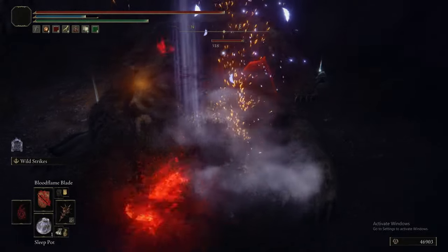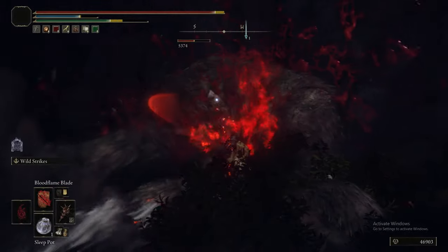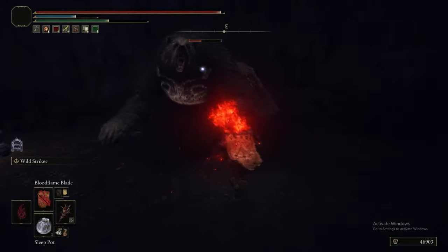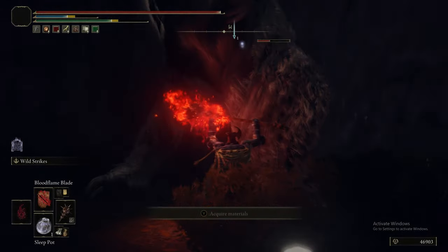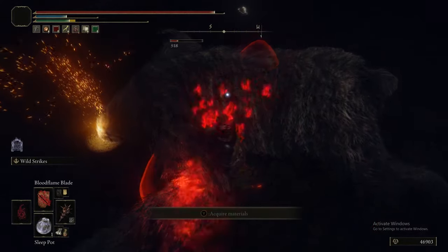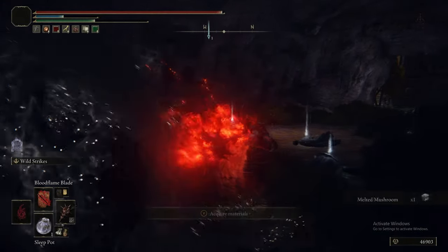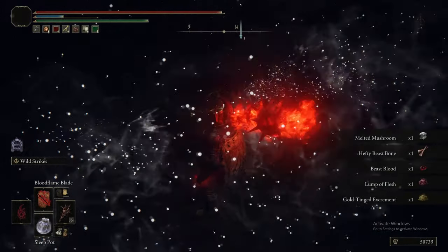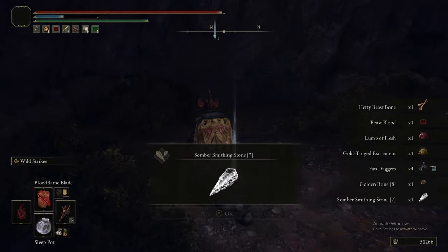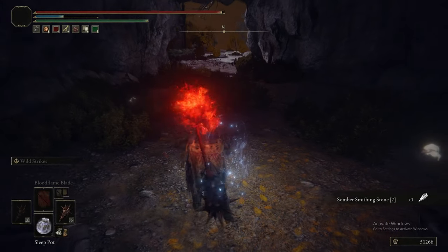We're firing into the Rune Bear with Wild Strikes, going under its belly. Without the Iron Jar Aromatics, getting under its belly is the way to go. Even Wild Striking wasn't quite enough to break its poise. Accidentally recast Bloodflame Blade, but Wild Strikes is the way to go - you have to be right in close in order to not get hit by its attacks.